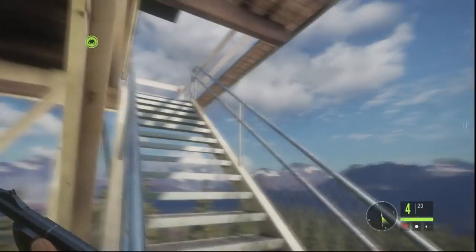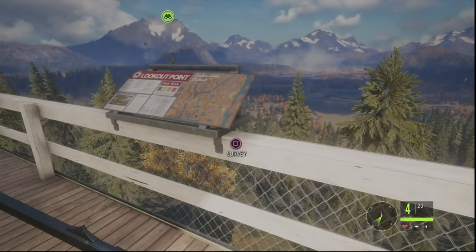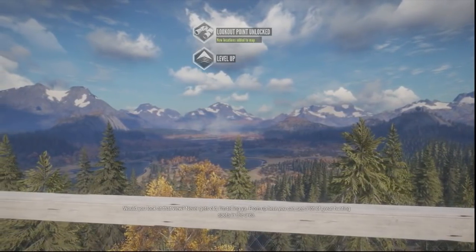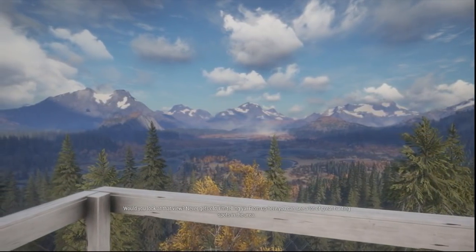While exploring around the map, you'll have a certain amount of stuff already placed on your map to locate, but a lot of it won't pop up until you get close, unless you find one of the towers. Very much like an Ubisoft game like Assassin's Creed, you can climb these towers to get a good vantage point and see all of the stuff in the general area around that tower.